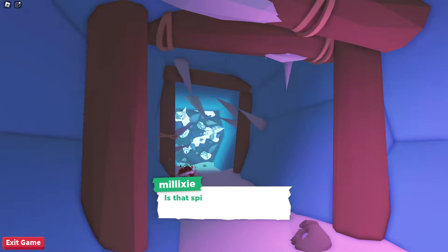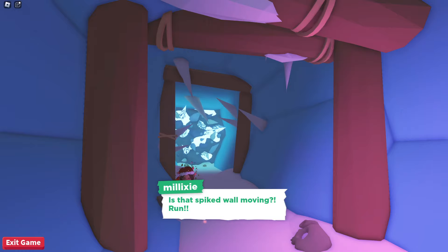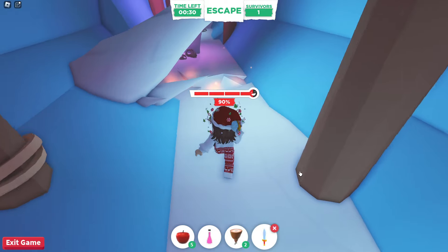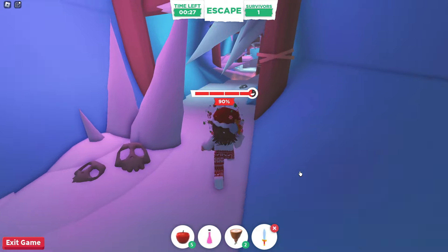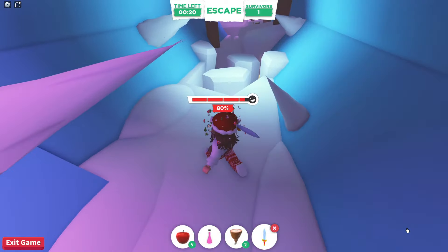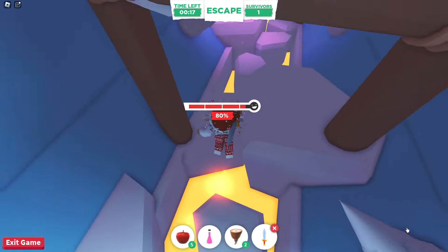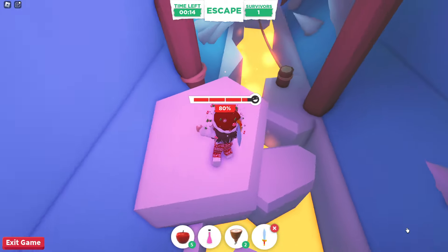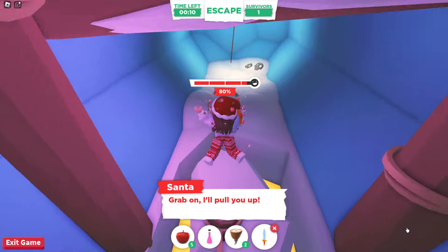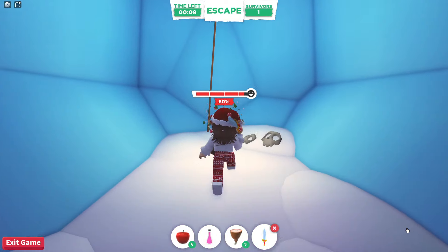Once you've jumped into the basement, it will take you to a small obby that you need to complete. You'll have to run away from a moving spike wall, but there will be obstacles in the way. Make sure not to run into the ice spikes and don't fall into the lava, as this will damage your health. Jump over the lava on the ice blocks and over the tightrope where Santa will be holding a rope for you to grab before the spike wall arrives.